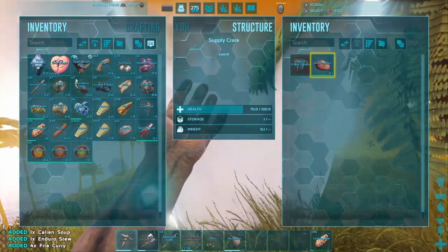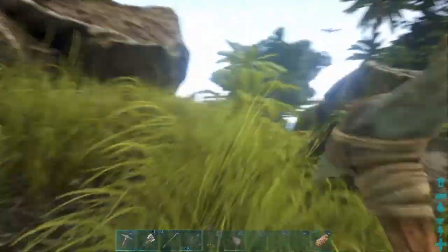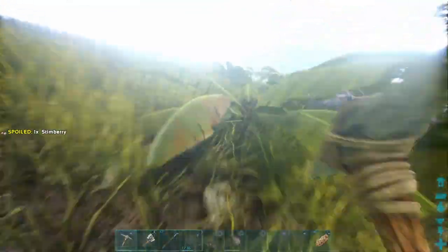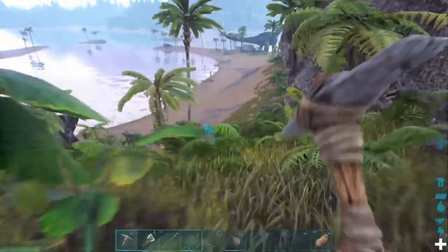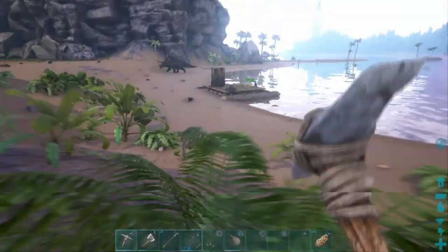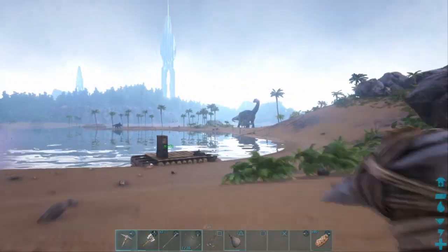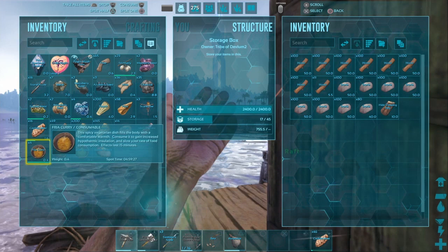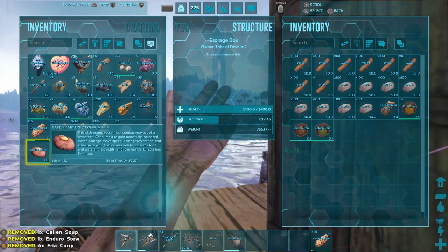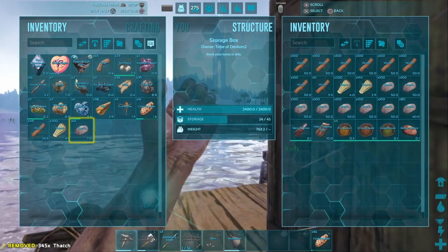We got candy corn, medical brew - that'll come in handy later - chili stew and a tart. You're probably not going to need these until later; they help with volcano stuff because end game you're going to have to go into a volcano. The yellow bar at the bottom means it's going to spoil.